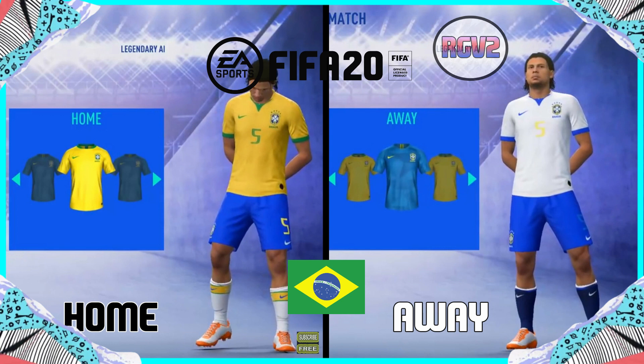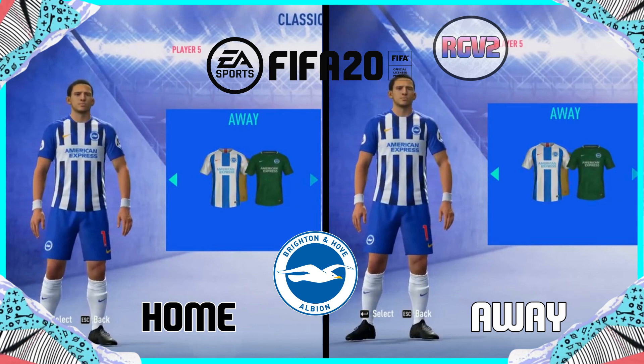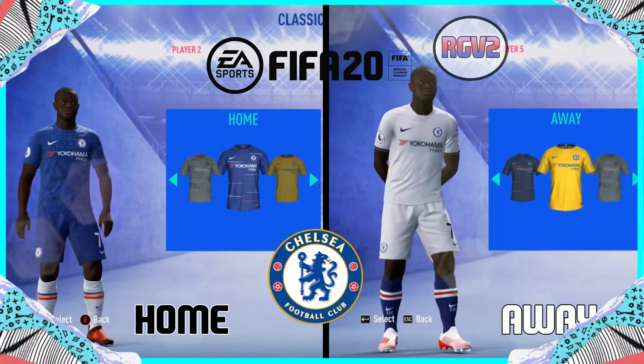Brazil — their kit is always boring. Brighton is another team with the same kit every year, looks kind of different. Chelsea have come with a new design — some stadium design on it. The third kit is beautiful though, I don't know if that's the actual third kit, but I think it is beautiful.